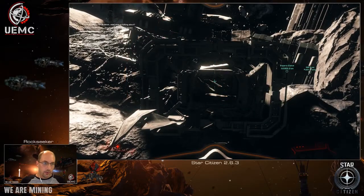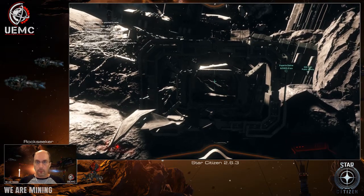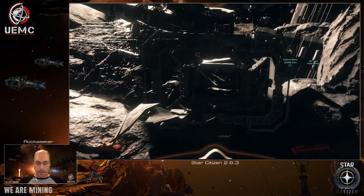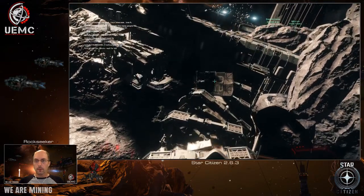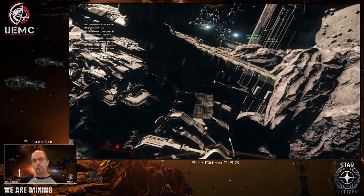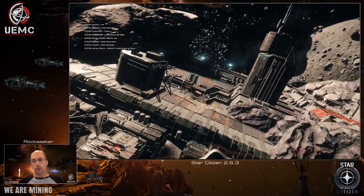Hello, citizens and UEMC miners. Rockseeker here, your host for this series on mining and exploration. Last time I left you, we were standing outside GrimHex and I was showing you how there's this side entrance that doesn't lead to a pad, but actually leads to a small broken arm sticking out of the station. Here we see the arm — it's a bit of a wreck. We can see where the tower and the pads are, and probably my Glaive that I parked last time all wrong.